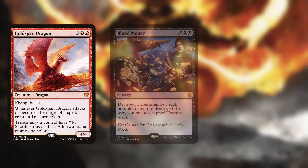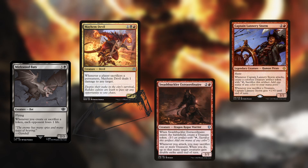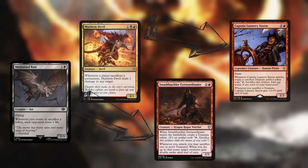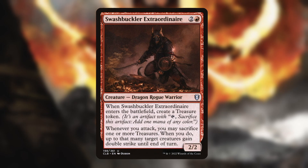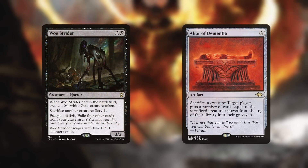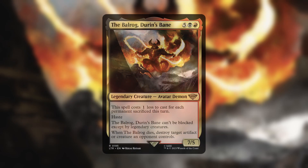To help the deck function, we have things like Goldspan Dragon, Blood Money, and Brass's Bounty — key for mid to late game. With those big mana spells, we have things that can hurt our opponent just from us sacrificing or creating treasure tokens. There are also cards in the deck that make treasures on ETB. Swashbuckler Extraordinaire can also give double strike to the Balrog. And if we ever need to destroy a creature without removal in hand, we can always use one of our sack outlets.